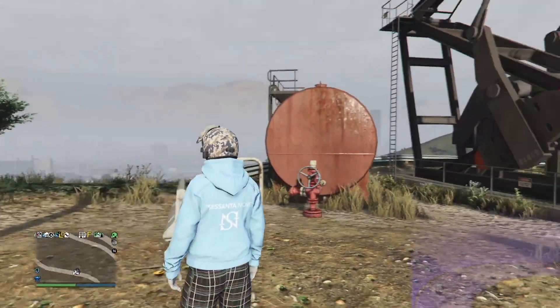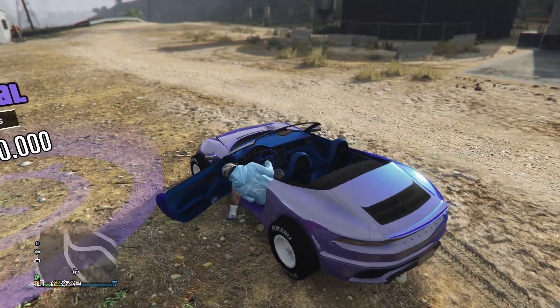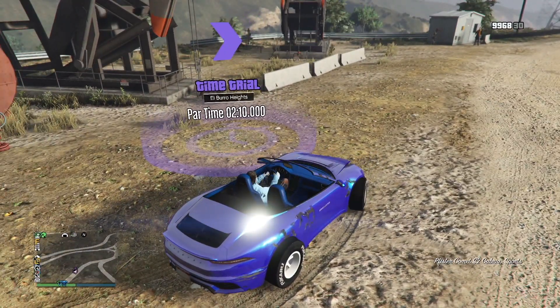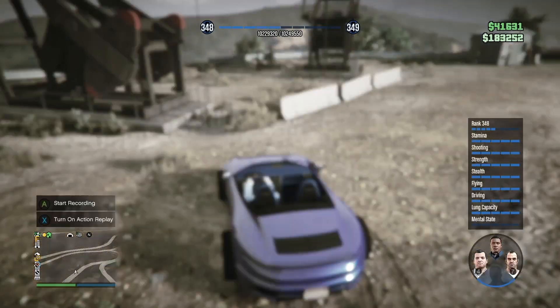Welcome back to a brand new video. For this video, I'm going to show you how you can go ahead and get colored helmets. All you want to do is simply go ahead and equip the digital helmet, and then from there make your way over to the time trial.